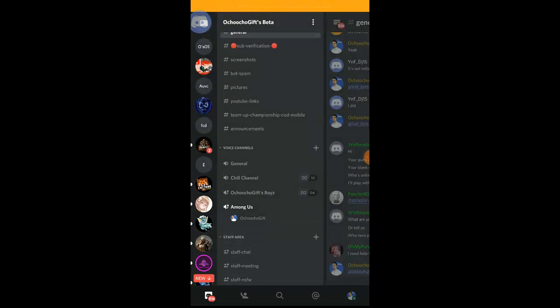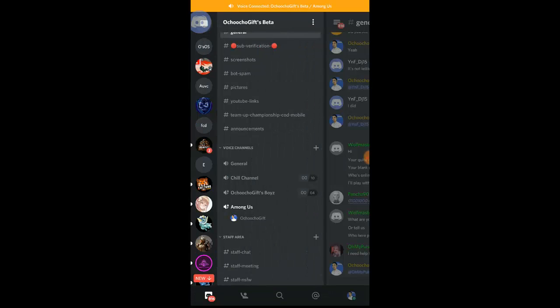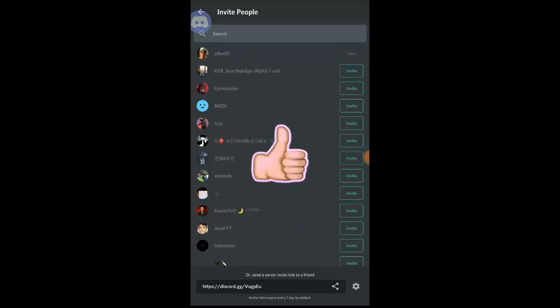Once anyone from my server sees that I'm online in the voice channel, all they have to do is come to the Among Us channel and click the join icon. Or you can invite your friends individually — click on the channel name, then click the plus icon. It'll show all your friends in your friend list. There are two ways: either copy the link, or click Invite to send an invite directly to them.